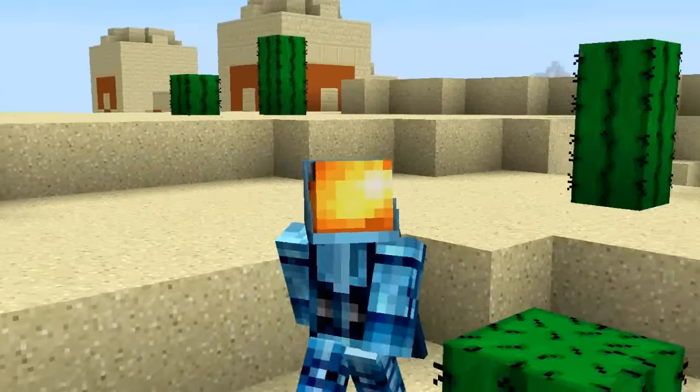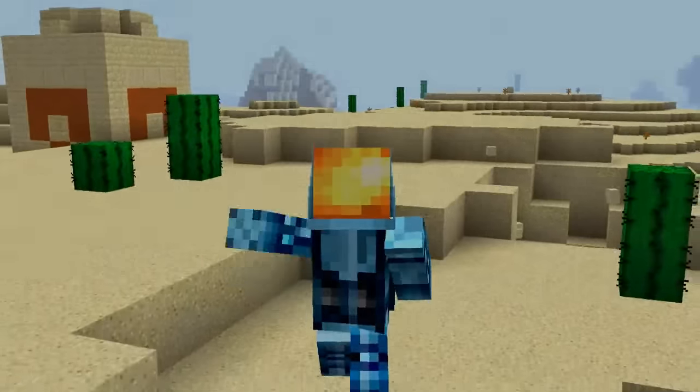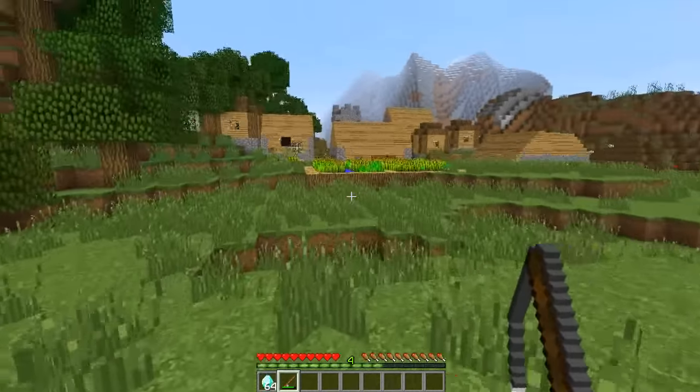Anyway, let's get on with the video. Here are 25 of the biggest changes in Minecraft 1.10. The fishing rod can now pull items to the player.